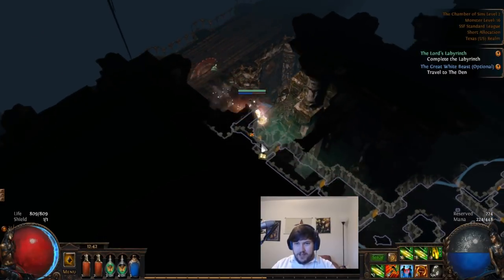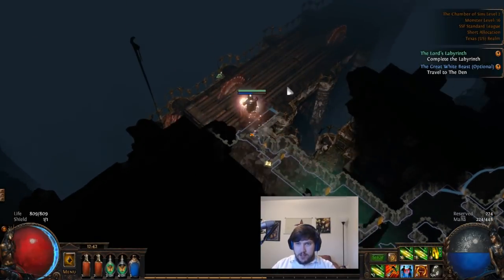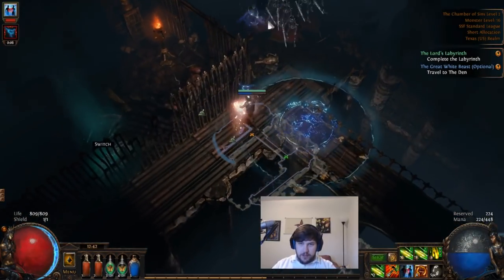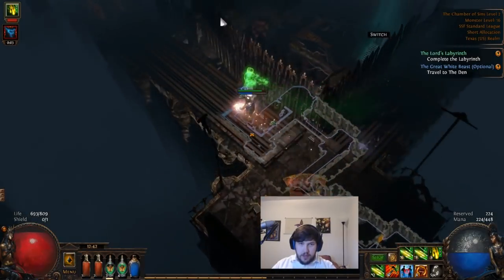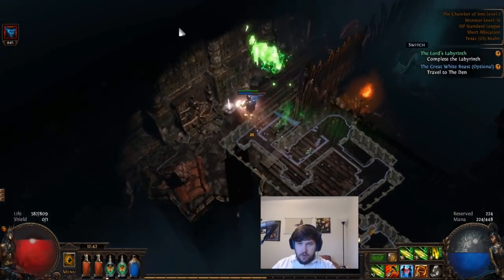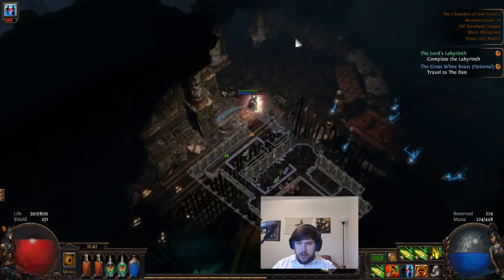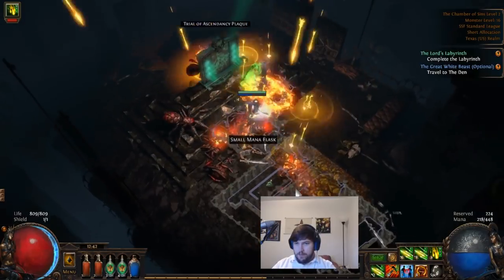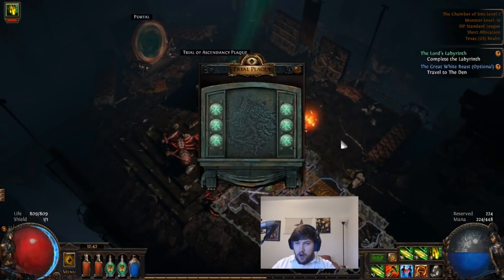Here we are at the Trial of Ascendancy. This time we have buzz saws and they alternate — they're fairly easy to avoid. You can actually use your movement skills to get over them in a lot of cases. As long as you're not standing on top of them, they're very easy to get past. All of these will become increasingly more difficult in the later iterations of the trials of ascendancy, but as of now these are quite easy, quite simple and quite short.